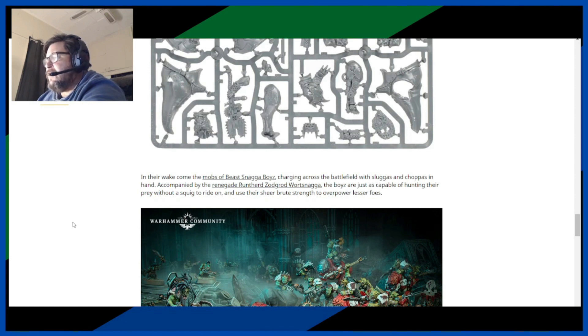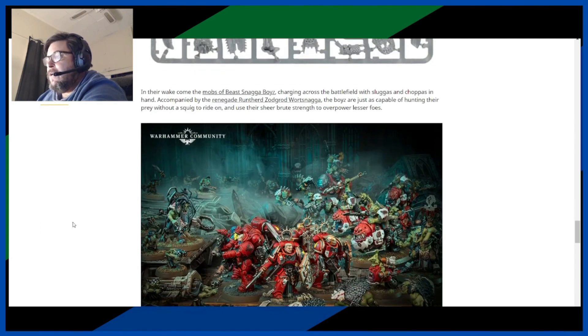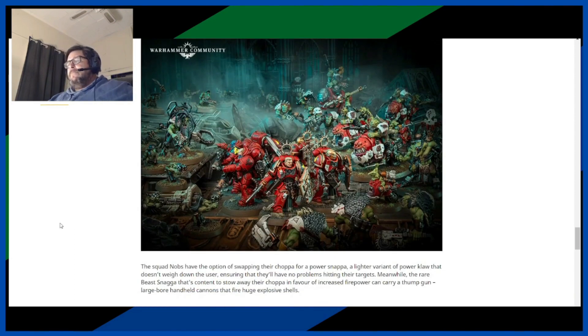In their wake, mobs of Beast Snagger Boys charge across the battlefield with sluggers and choppers in hand, accompanied by the renegade run herd Zogrod Wart Snagger. The boys are just as capable of hunting their prey without a Squig to ride, using their sheer brute strength to overpower their foes. And that's right — they've got Strength 5 and Toughness 5, so they're nice and tough. Pretty picture!